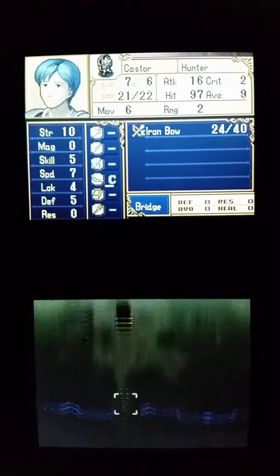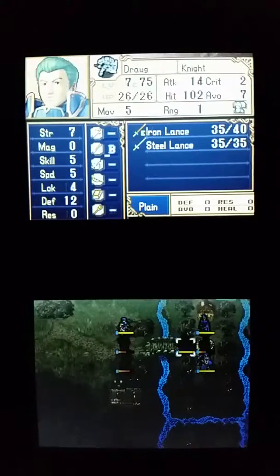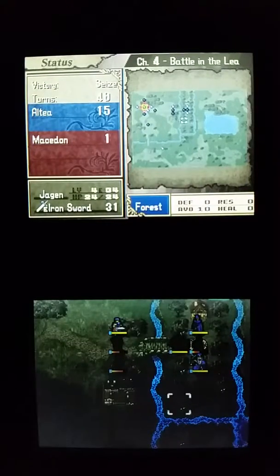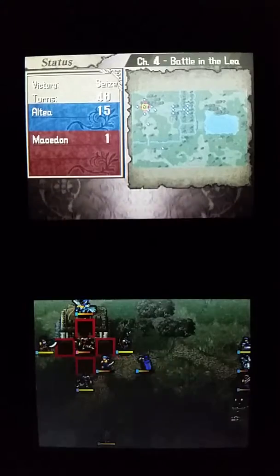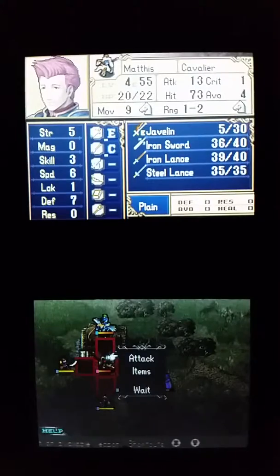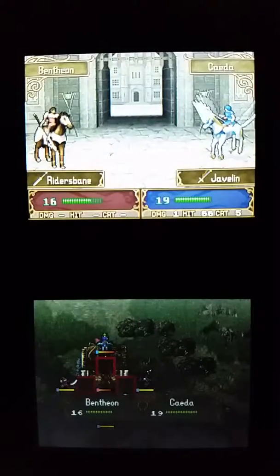I'm just having Caster fall back to get a steel bow. I used up all the safe seals, and I'm getting ready to end this chapter because I used up all of Lena's heals. I made quite a lot of gold in this chapter, and I'm using up all my javelins just to make my characters stronger.